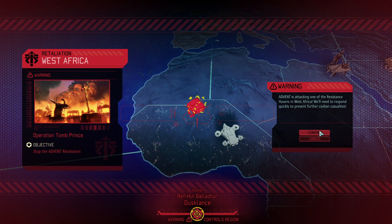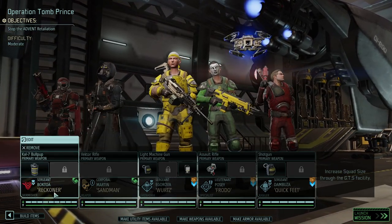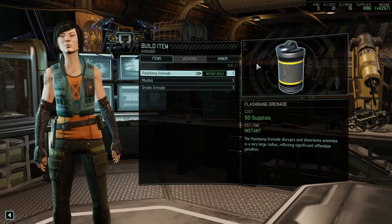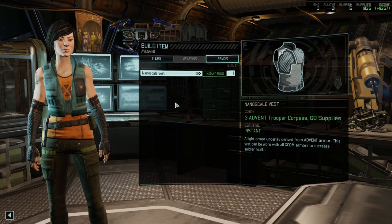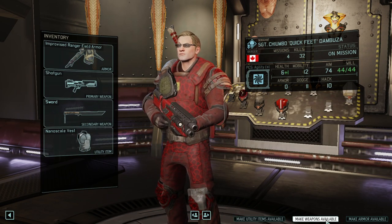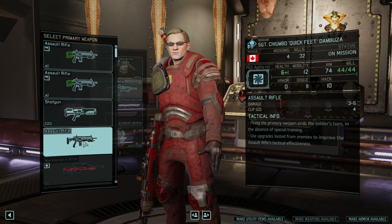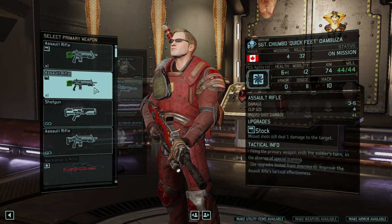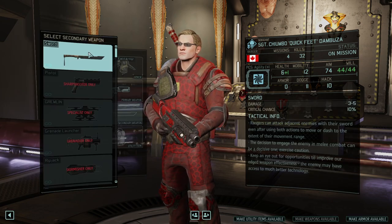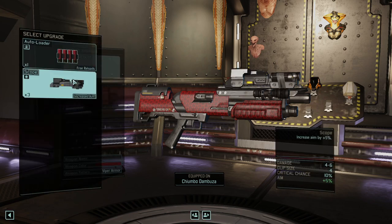We also have a couple of restrictions regarding classes and items. Operation Two Prince is the second installment of the retaliation missions, and this time we're going to bring our A-team: Frodo, Quick Feet, Words, Sandman, and Rakana. We also lost a shotgun — oh, that is spicy — and the nanoscale vest from our last attempt. We got an autoloader or a scope for the shotgun; I think we're going to go with the scope.